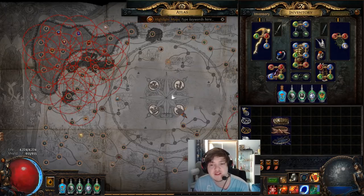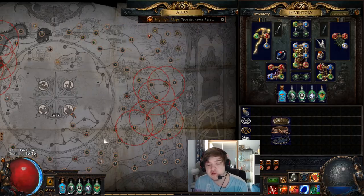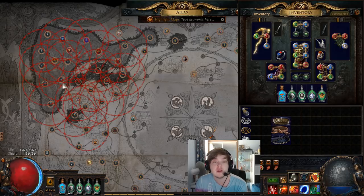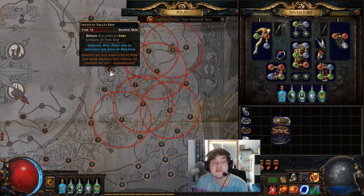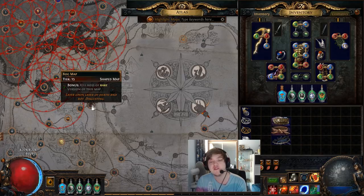I'll quickly go over which maps I shaped. I determined the best Tier 11 map is, by far, Atoll — but it will block you from doing Vault, so if you want Vault you can't do Atoll. Atoll is very strong though, with two white sections, so I think it beats out Vault overall. For Tier 12, I did Dunes — it seems to be the only good Tier 12 you can shape. Tier 13 is Infested Valley, which is very good. Tier 14 I did Estuary, and my Tier 15 is Bog.